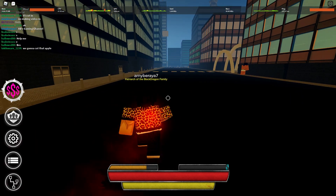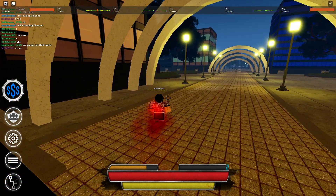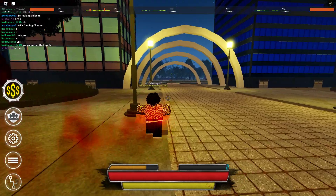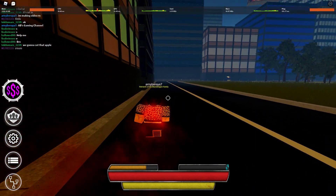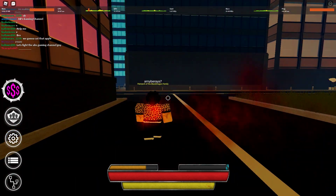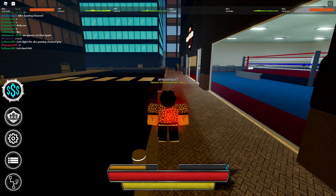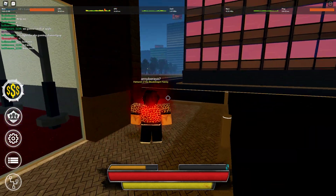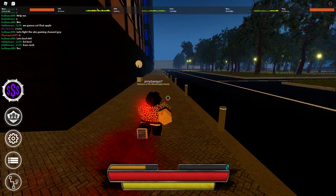Step four: you have to fight normal Musashi again. You'll need another one hundred thousand yen to fight Musashi, which means the total cost — if you don't have Musashi yet — is three million two hundred thousand yen. You have to fight normal Musashi, not Shadow Musashi. After you fight normal Musashi for one hundred thousand yen again, you will now go to Prison.